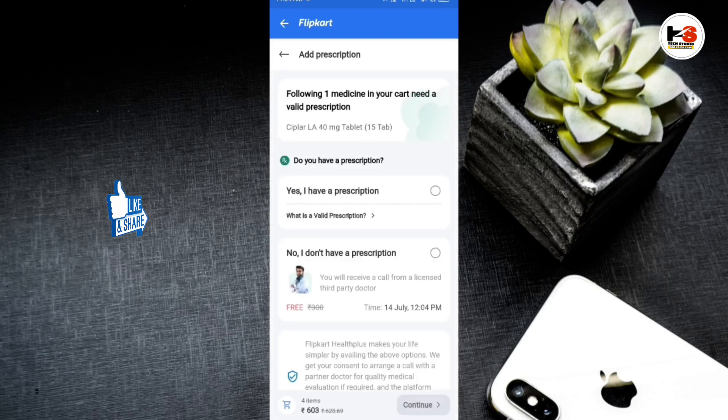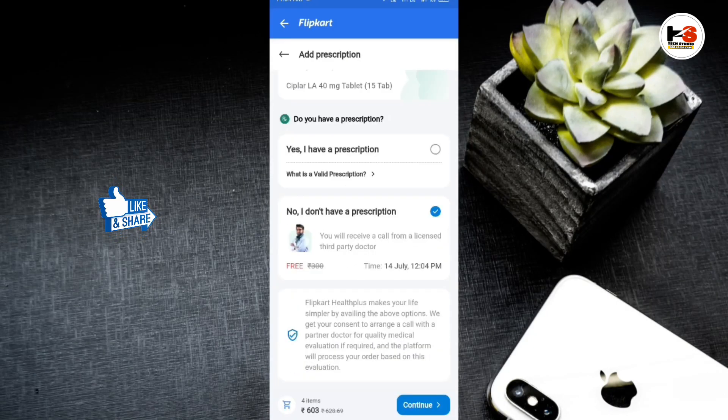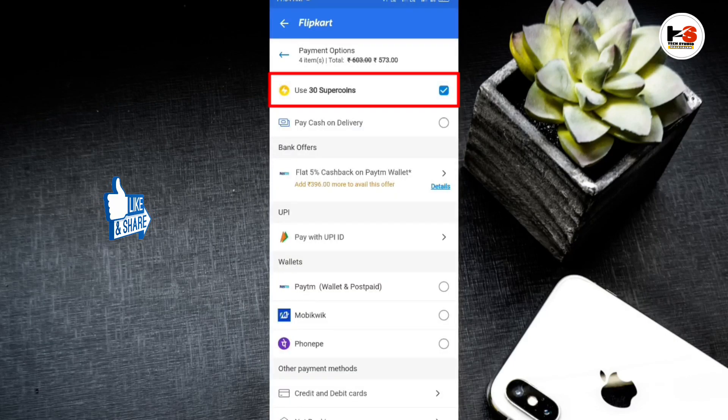There is no option for you to get a prescription. If you get a prescription, you can upload it. If you have a prescription, you will be able to upload an option. If you don't have a prescription, you will be able to contact a doctor with a registered pharmacist. He will be able to contact him. You will be able to apply SuperCoins.